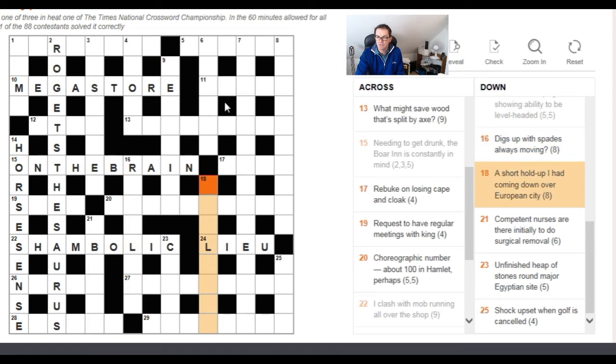'A short hold-up, I had coming down over European city' — not seeing any way to anagram that. 'Competent nurses are there initially to do surgical removal' — nothing that tells us about anagrams. 'Unfinished heap of stones around major Egyptian site' — nothing to suggest an anagram. 'Shock upset when golf is cancelled' — 'upset' is a standard anagram indicator, but we need four letters and can't make that work.